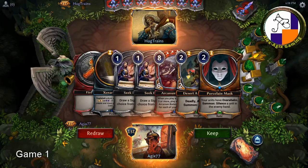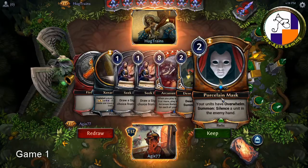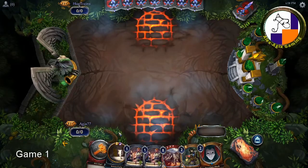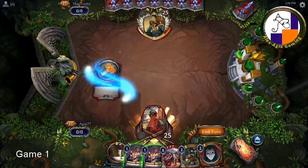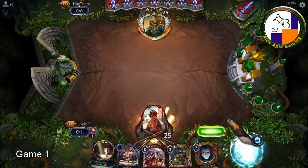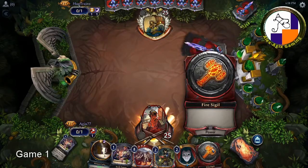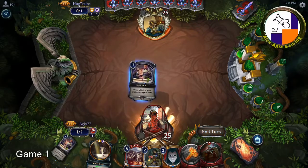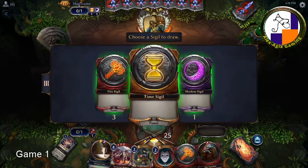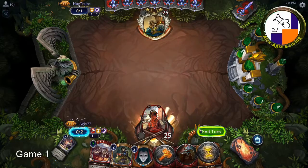Alright, first match. I've got lots of Seek Powers, a card that stops things dead in their tracks, and a Porcelain Mask — should be okay. I'll get another red out, otherwise I won't have any chance of playing Arcanum Battery later on. Should I go black or yellow? Black isn't too common in here anyway, so I'm just going to play yellow and get those influences going.